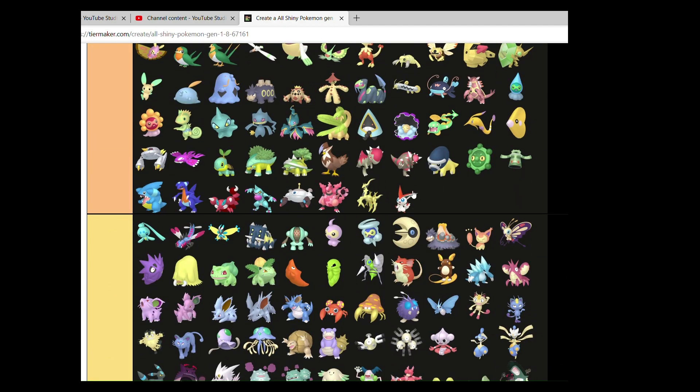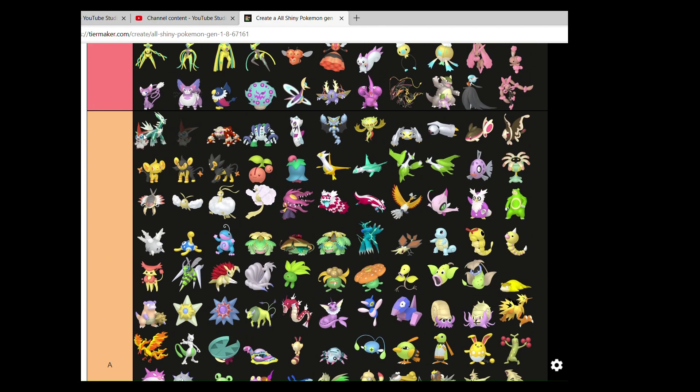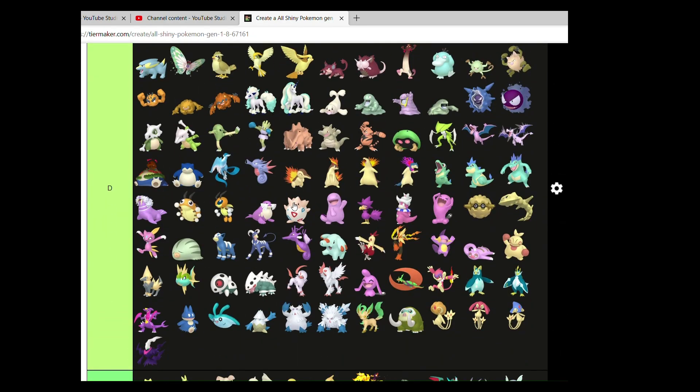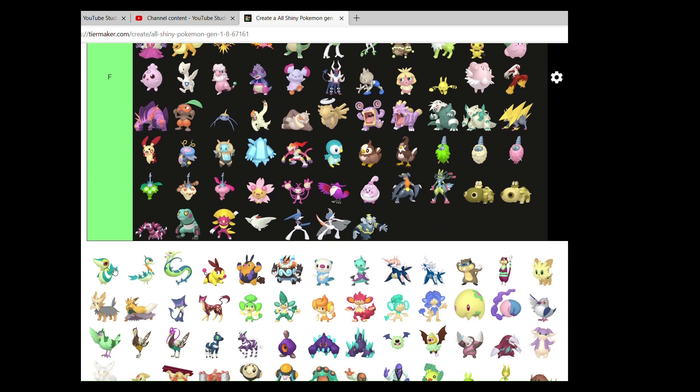Victini has a phenomenal Shiny in my opinion — you can go top A. I love its simple but very nice changes. On the side I'm actually playing a new playthrough of Scarlet, which will be the basis for my Pokemon Scarlet playthrough on this channel, so hopefully you enjoy it.